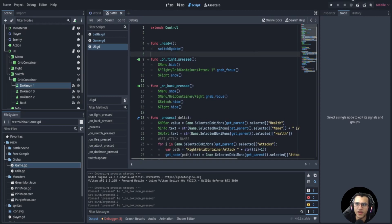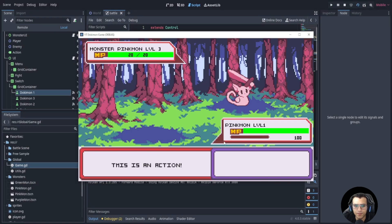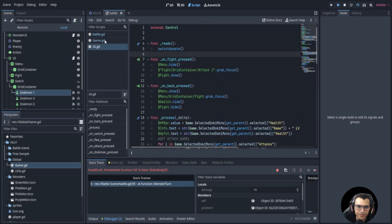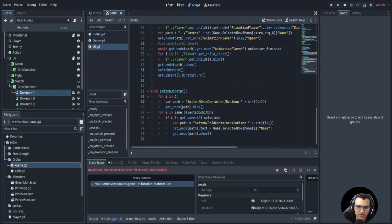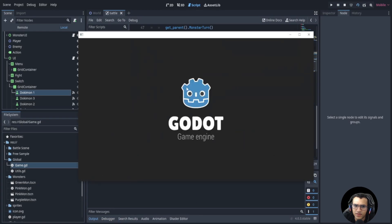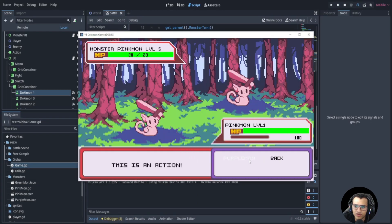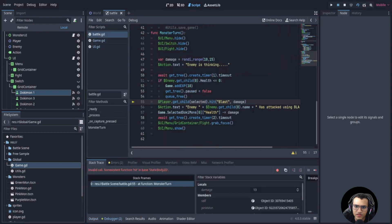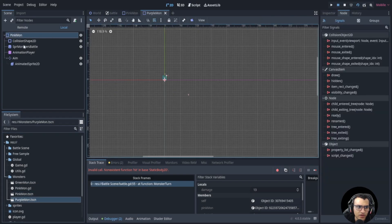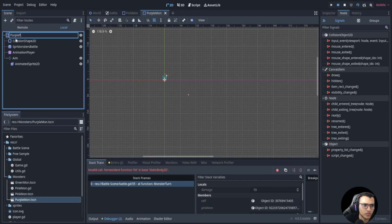Let's test it. Go to switch — here's purple mon, let's click it. We got a bunch of bugs. Invalid call monster turn, so let's go to the UI and debug. The spawn didn't seem to go off. Oh, I think we have to show it first — that's why. Let's play one more time, switch to purple mon — the purple mon went off! But we need to fix the name.